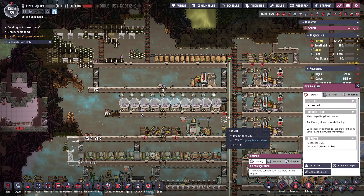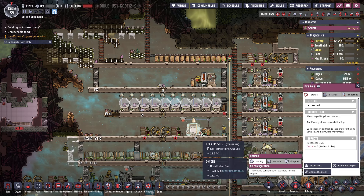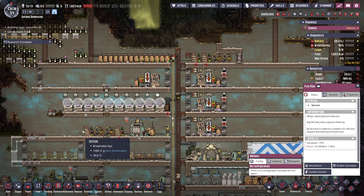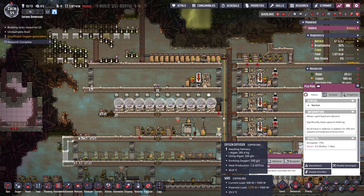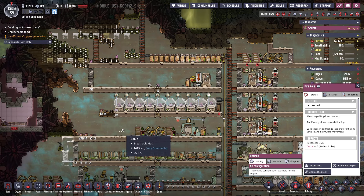Hello everybody, welcome back to another episode of Oxygen Not Included. We are in our achievement run, slowly working towards the carnivore challenge where we need to eat 400,000 calories of meat before cycle 100. We're on schedule, we're doing pretty well.